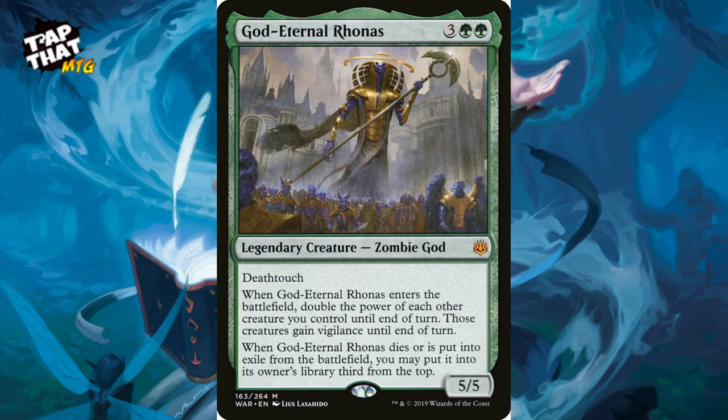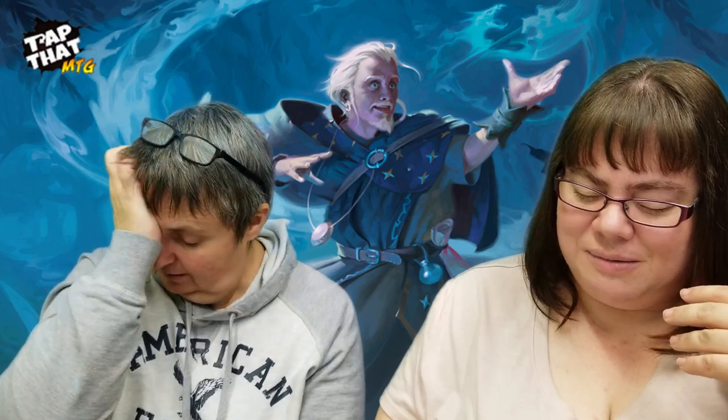God-Eternal Rhonas costs three and two green — a legendary 5/5 zombie god with deathtouch. When he enters the battlefield, double the power of each other creature you control until end of turn, and those creatures gain vigilance. When he dies or is put into exile, you may put him third from the top of your library instead. So he's hard to kill, and with your commander bouncing him back to do the enter-the-battlefield effect over and over — incredible.